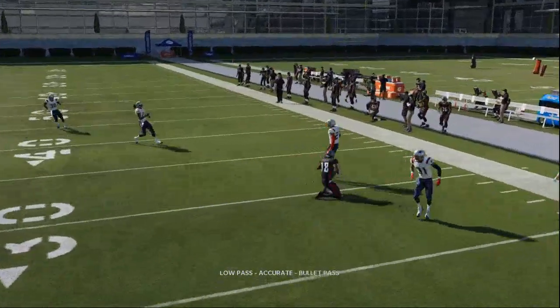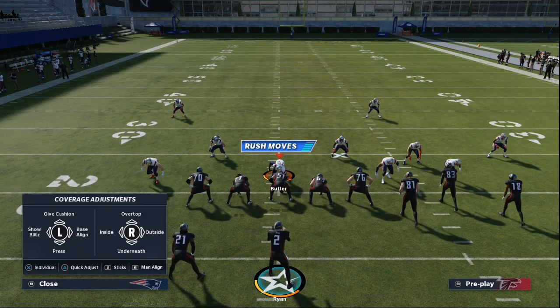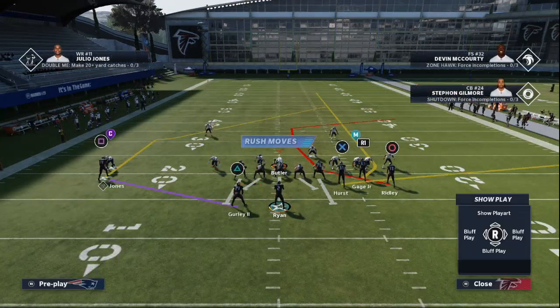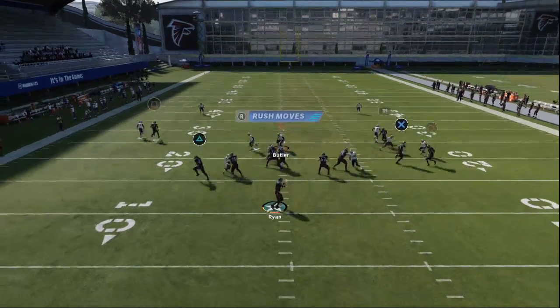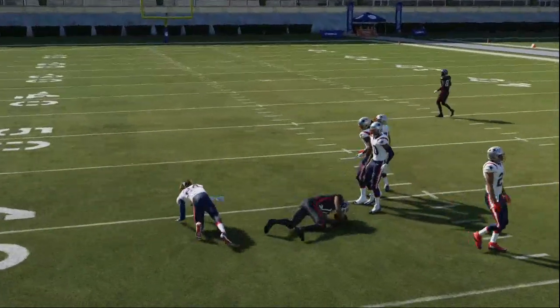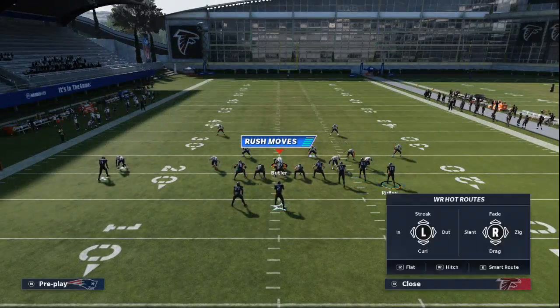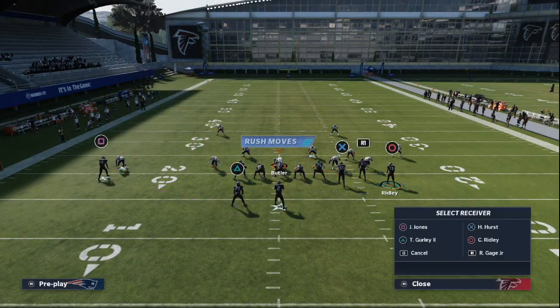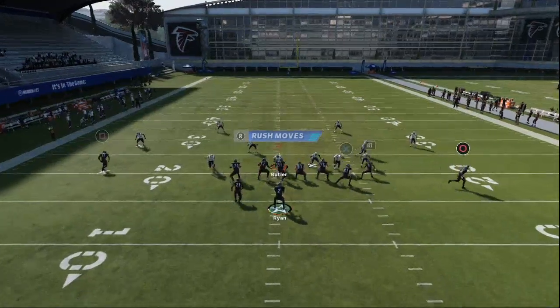So you've got a man-beater on the left side, and also one of the best post routes in Madden 21. You have the man-beating sail route on the right side, and we're going to show you this post route to Julio Jones — probably the best post route you can get. It gets that nice diving catch animation. This is going to give your opponent something to watch on both sides of the field right from the start. You can also smart route both of those routes depending on what the defense does.